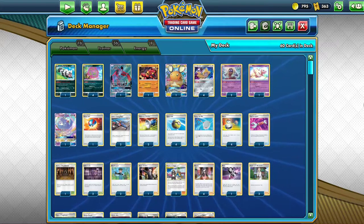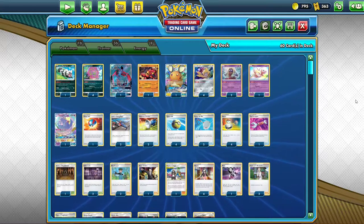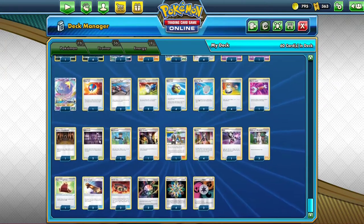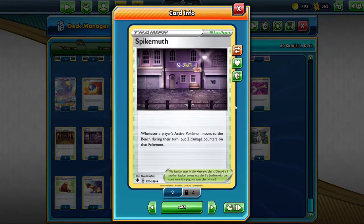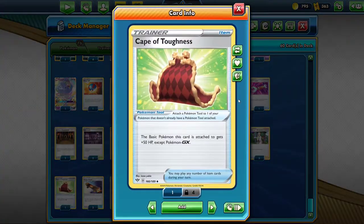This is probably the deck I've experimented the most with since Darkness Ablaze went live. Spiritomb gets some great new cards from Darkness Ablaze in the form of Spikemyth. Whenever a player's active Pokémon moves to the bench during their turn, put two damage counters on that Pokémon — so that is great. And then you also have Cape of Toughness, which is sort of an alternative to Hustle Belt. The basic Pokémon this card is attached to gets plus 50 HP, except GXs. That just lets Spiritomb go up to 310 damage, which if you can build it up that high, it's really good.